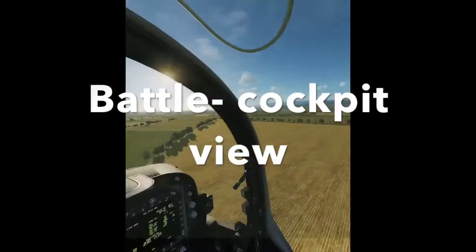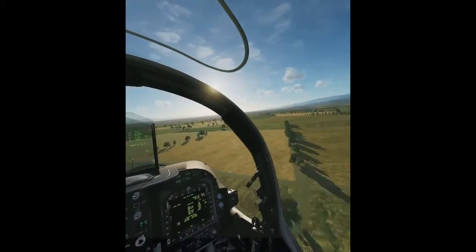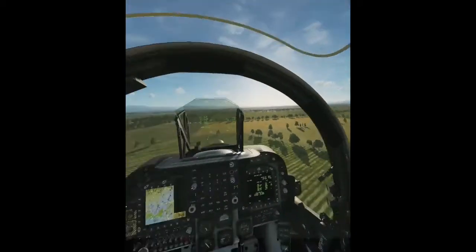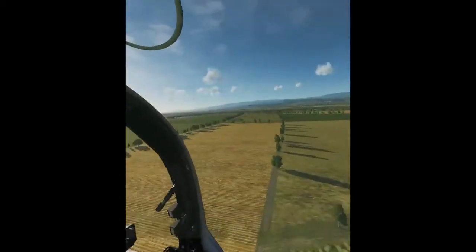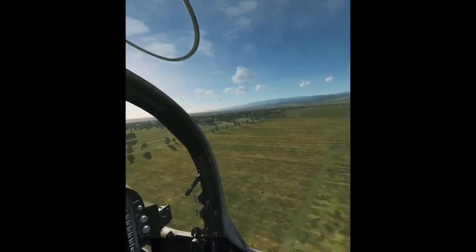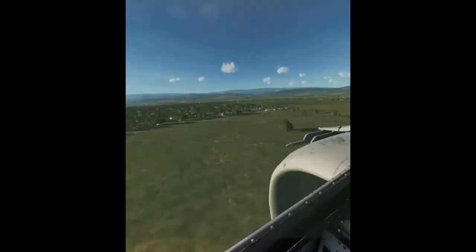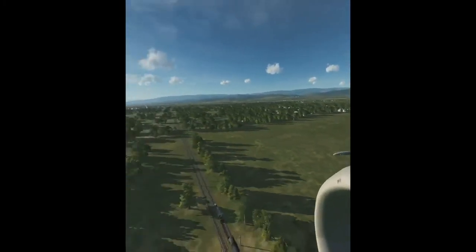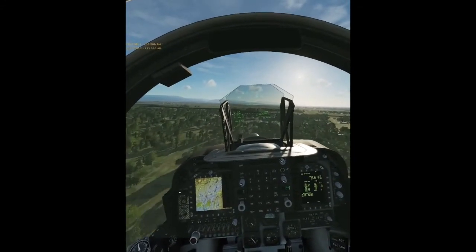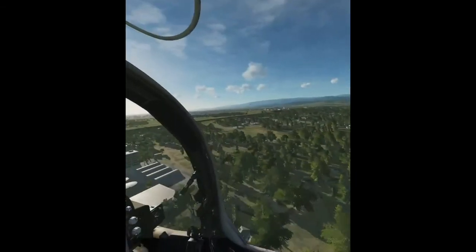The view from the cockpit: most of the time you need to be spending looking at your oppo, checking his 6 o'clock. Take the odd look out the front and all around the other sectors just to make sure you're not going to crash into a mountain or something stupid like that. In this particular example, as we look to our right, you will see that the wingman is ever so slightly forward of where he should be — he's obviously flying a slightly different speed.